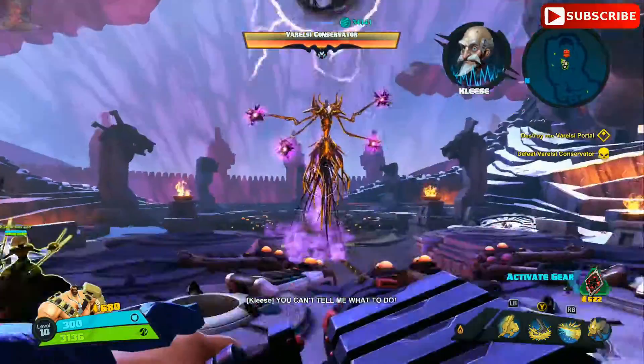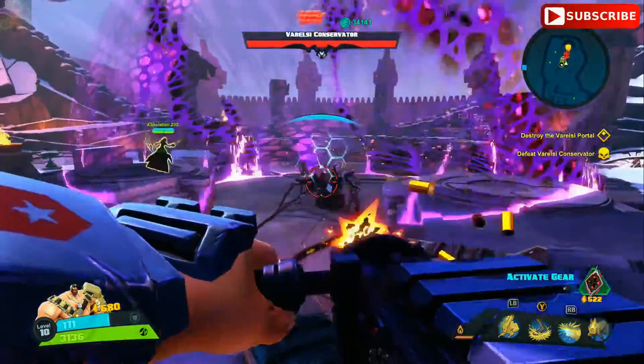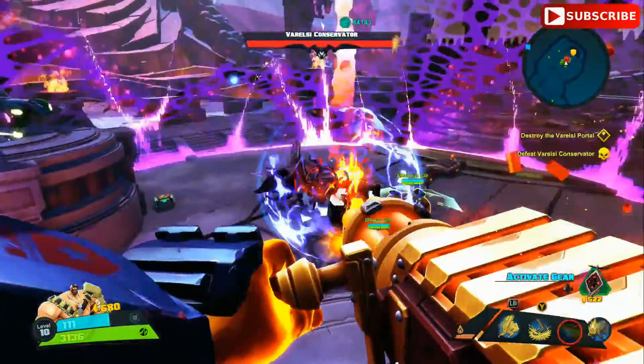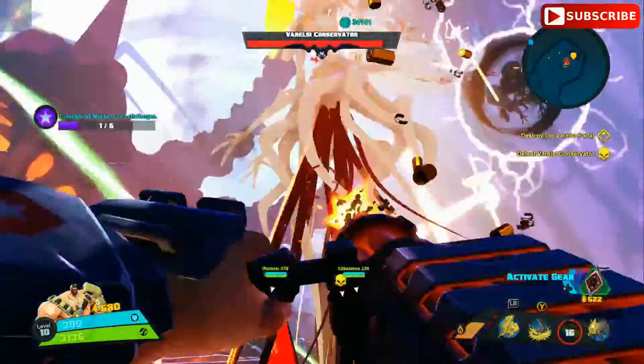Once she becomes un-immune, you just want to start shooting her. Now at some point she is going to gain a shield. Basically what you're going to want to do is, as you see, we run inside this little purple bubble right here and just start unloading on her. After you do enough damage she's actually going to fly back in the air and become immune again.